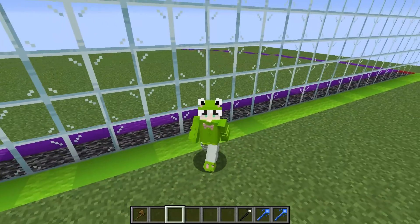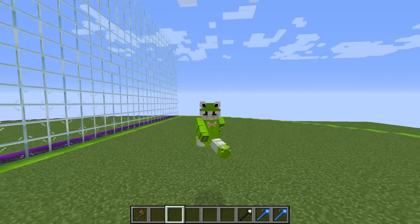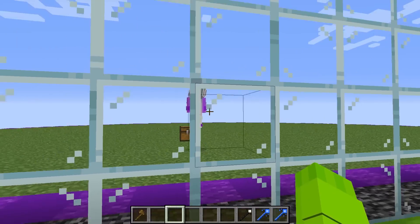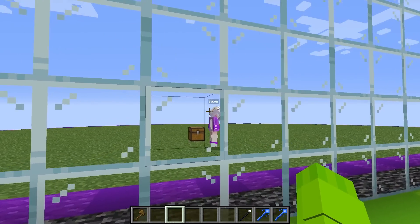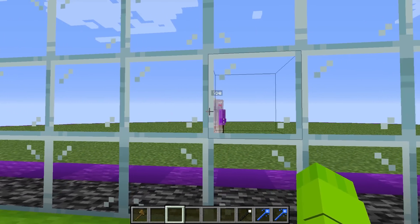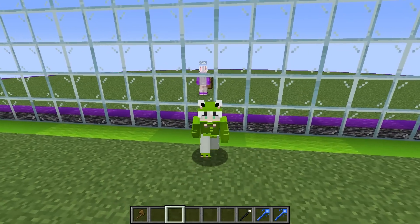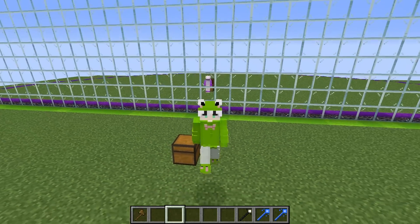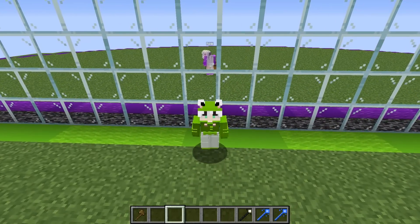We're on to the very first round of our skibby mob battle. I set up this huge one-way glass wall so I can see exactly what Zoe's going to spawn in. Let's see what she's going to try and do for this first round. I am so excited to beat Dax's first round. I need to look at my chest and see what mobs I can spawn in. I really doubt she has anything good in her chest.